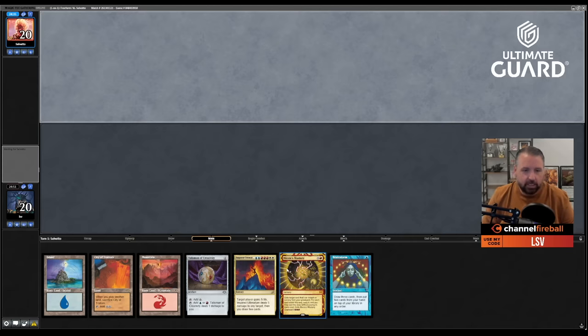I'm definitely going to want to cast Wheel of Fortune unless I draw Fiery Confluence. And yes — Mountain, destroy target artifact. I do one, two damage to my opponent because he's tapped out. There's no way to get Smuggler's Copter off the board, so Fiery Confluence was a pretty good sideboard card. He's got one card in hand — boom, he's all done. Pass the turn.